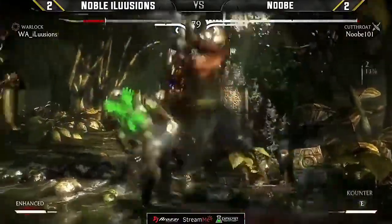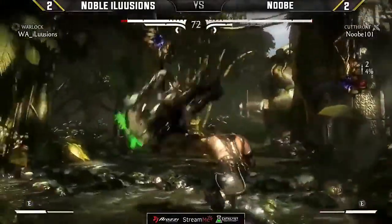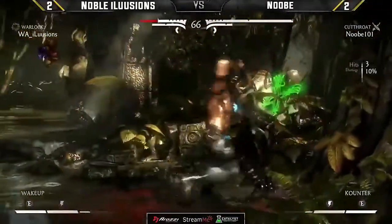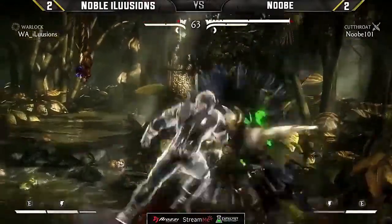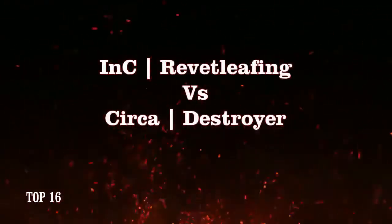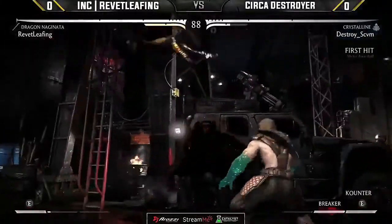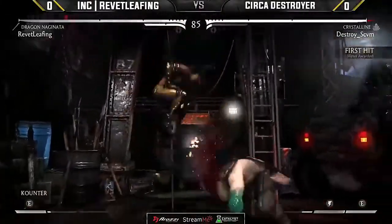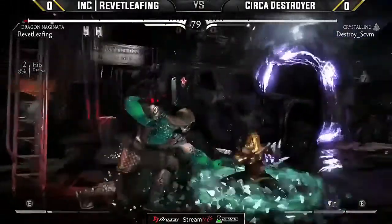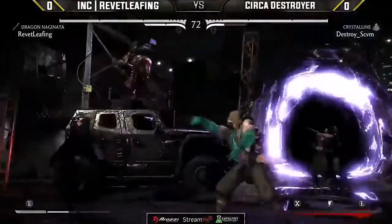Destroyer has had a rough start to season two but started really coming alive toward the second half — even now the stats from recently show he's been on a hell of a roll. But Revit on the other hand is just an insane player. He really came to life after playing offline and doing well against SonicFox at Next Level Battle Circuit. Since then he's kind of rebounded his groove — he was one of the biggest threats in season one and finished fourth in the finale.